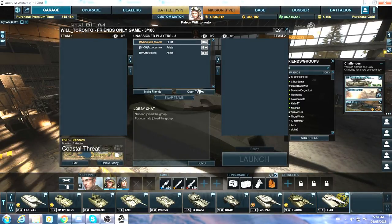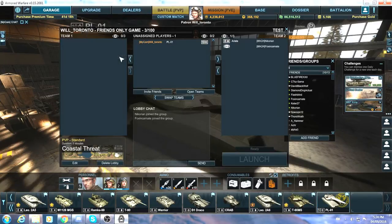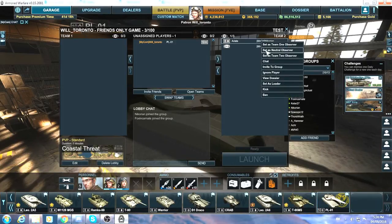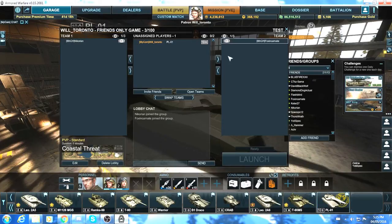I can also right-click on myself — the options are fewer, just set as team one observer, neutral observer, or team two observer. Teams are open right now so I'll close teams again and move players to one side or the other. Watch: I set Fox as team two observer and it automatically moved him over. I set Nick as team one observer and it moved him over there too. You can't mess that up — it places them on the correct side automatically. Just make sure the observer is assigned to the team they're actually supposed to observe.